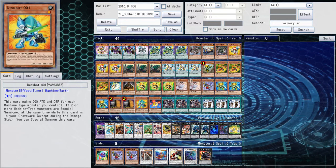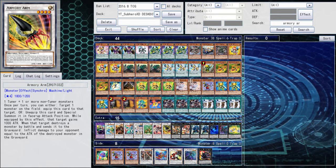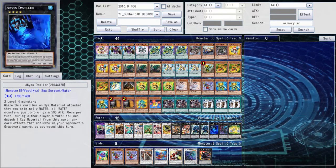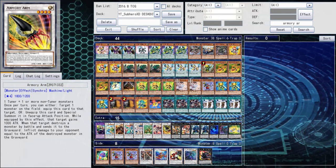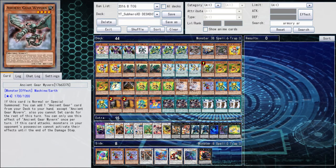Subhero told me to make a few changes - taking out Call Dragon and Puzzle for Horus and Armory Arm. He also added an Axle and Jet Synchron, so I replaced the six with the six and the four with the four. He also told me to add Ghost Ash and Beautiful Spring because it's amazing.